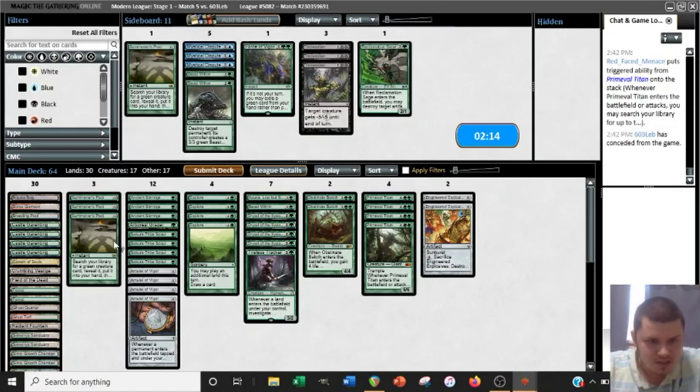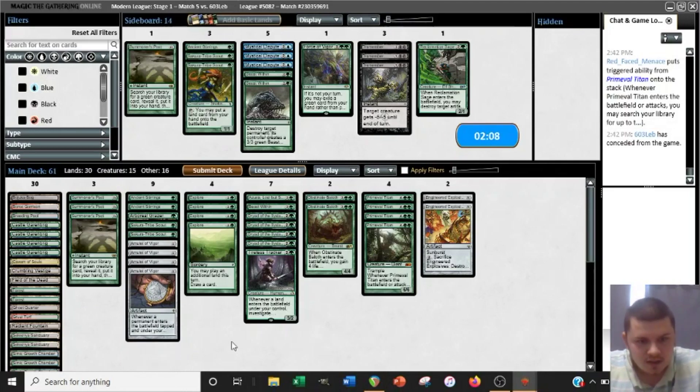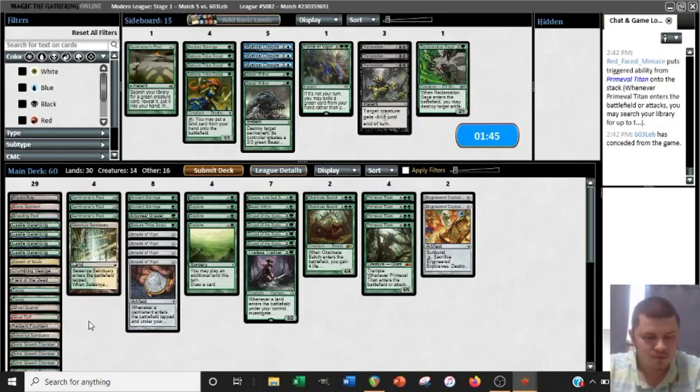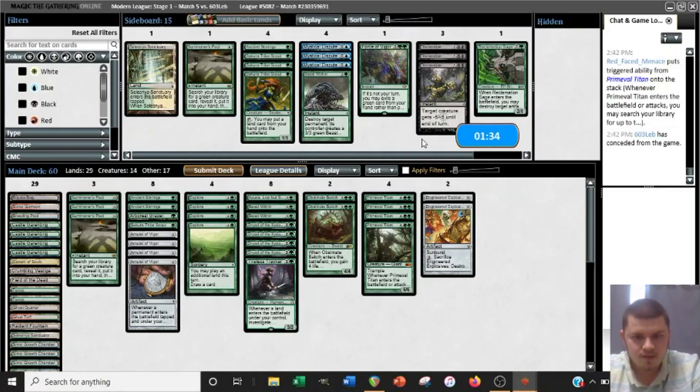Some Tribe Scouts — could just be another Tribe Scout, which I think is fine. And then if we want the other Beast Within we could trim a Stirrings. We could also trim a Sanctuary here to play around Damping Sphere and Pillage and Fulminator — I kind of like that. Is it better to have a Beast Within or an Ancient Stirrings in that case? I might go with the Beast Within. Alright, let's see how this goes.